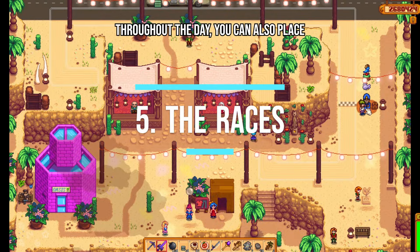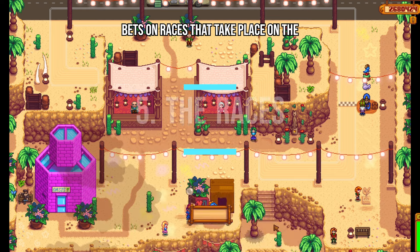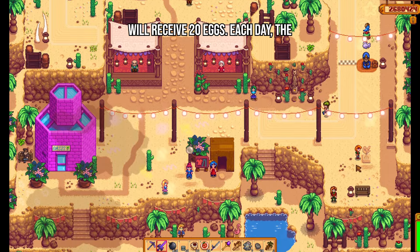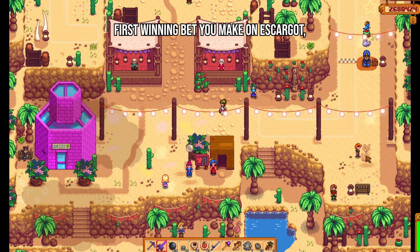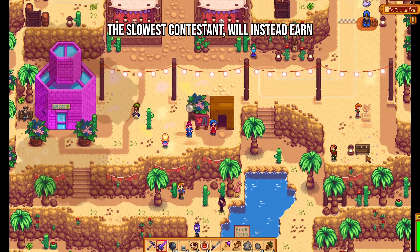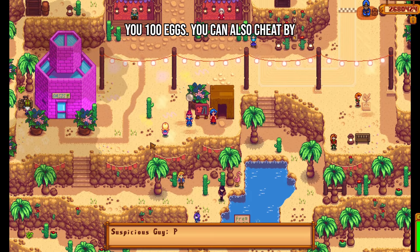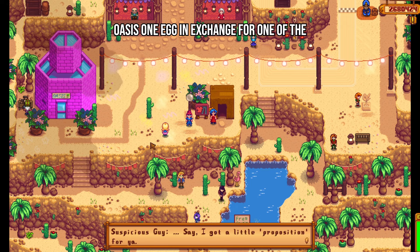Throughout the day, you can also place bets on races that take place on the hour. If your chosen contestant wins, you will receive 20 eggs. Each day, the first winning bet you make on escargot — the slowest contestant — will instead earn you 100 eggs. You can also cheat by giving the suspicious guy next to the oasis one egg in exchange for one of the racers to lose.